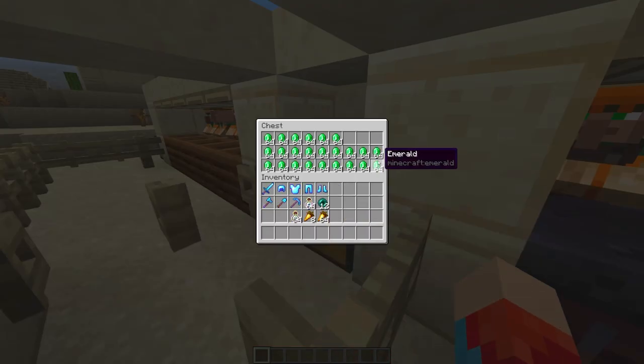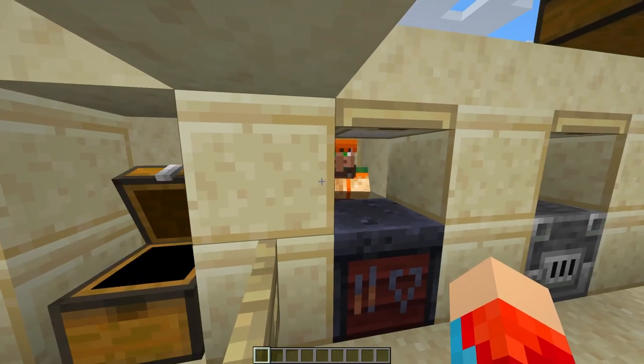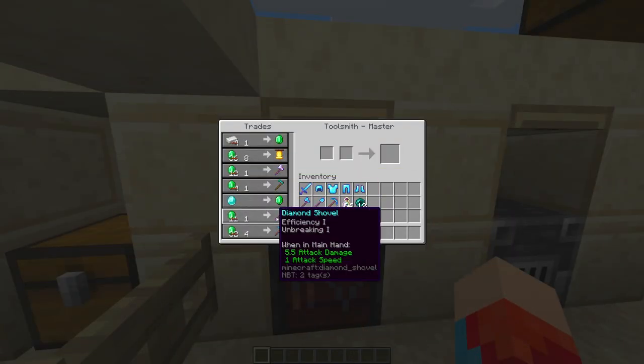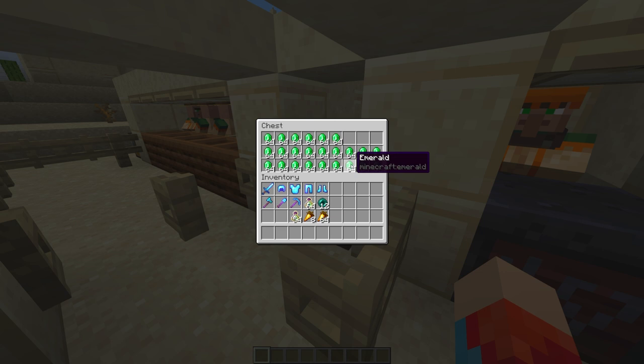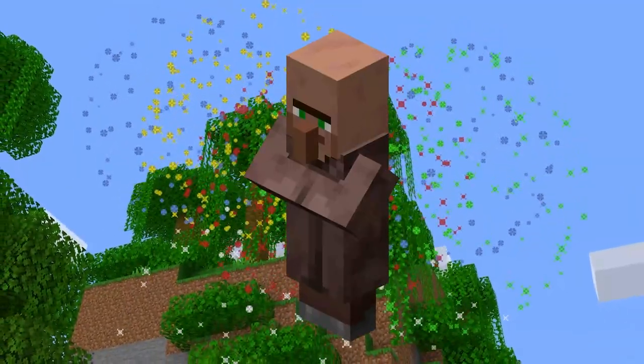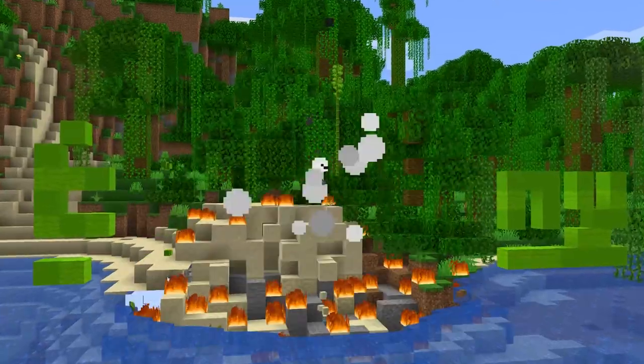And guess what? We still have emeralds left over, and I didn't even factor in what you could do if you zombified and cured all of these villagers. But when you do it, you get some pretty insane results. Congratulations! Now you know how to use the most OP item in Minecraft. Go out and break your server's economy.